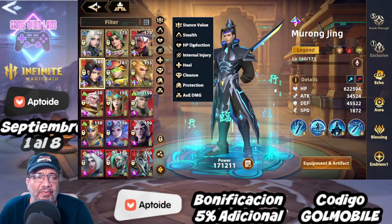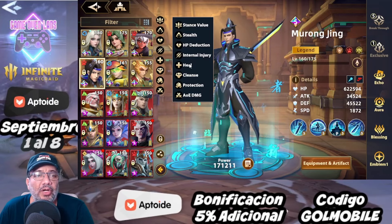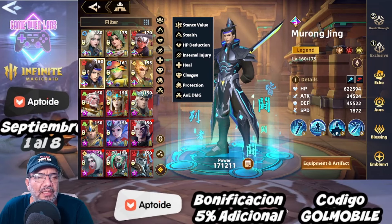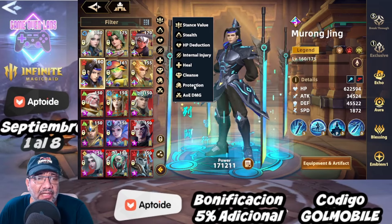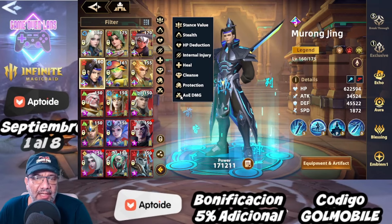He does damage to enemies because he reduces their health, he has internal injury, he heals, and he does area damage — it is a lot of things going on with him.